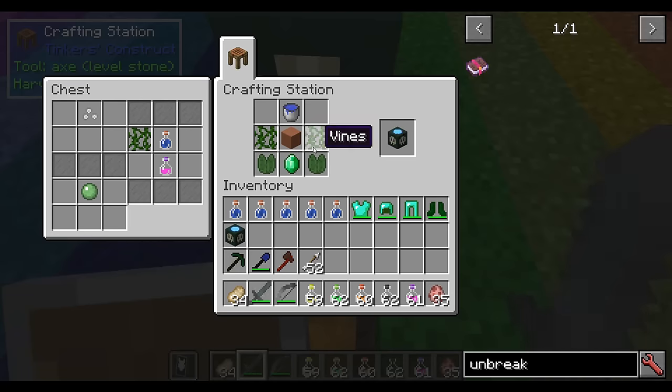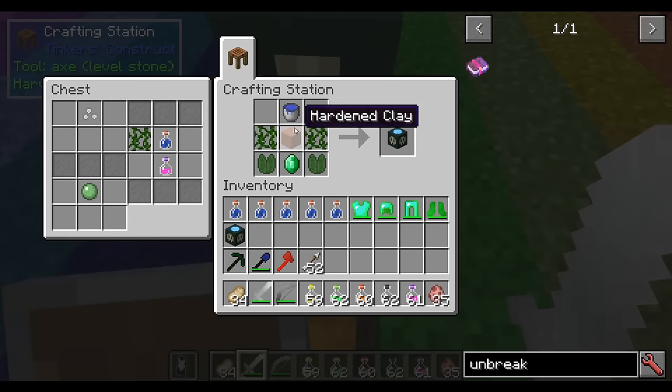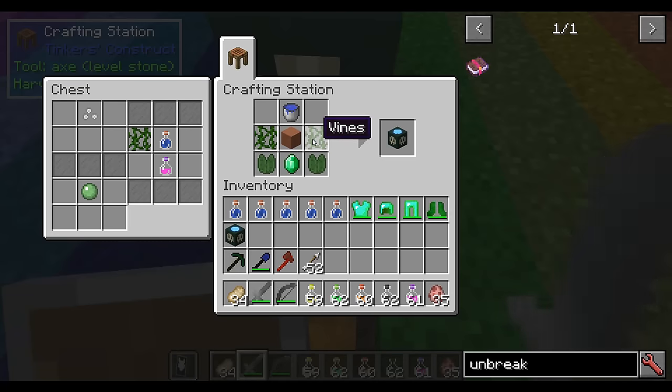If you're in a mesa biome then you just pick some clay up, but otherwise you can always cook some. The vines are probably the most difficult thing to find along with an emerald if you're not near an extreme hills biome, but villagers could always get that for you. And then you'll get yourself an Imbuing Station.